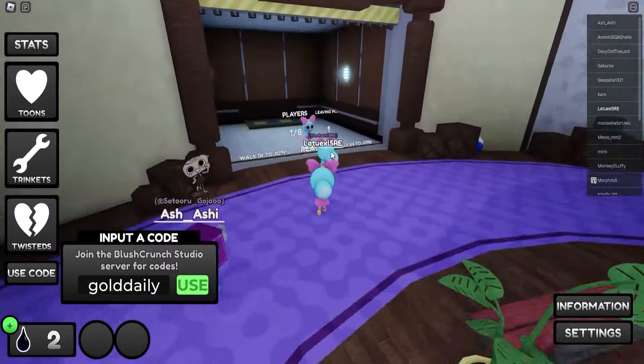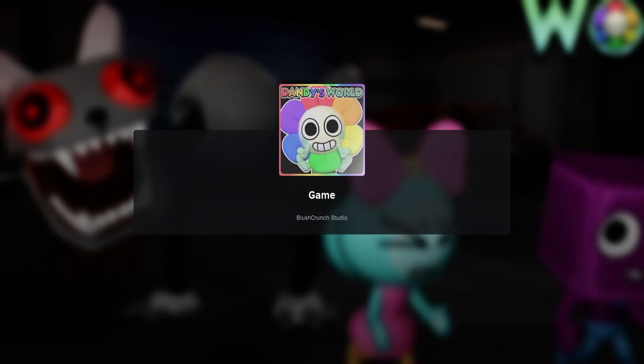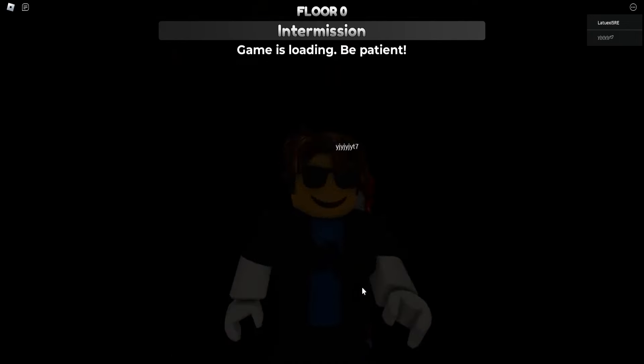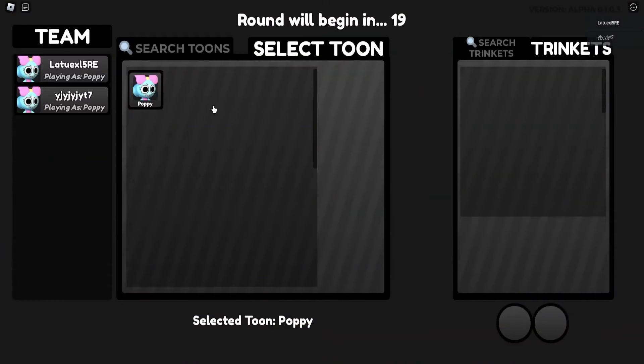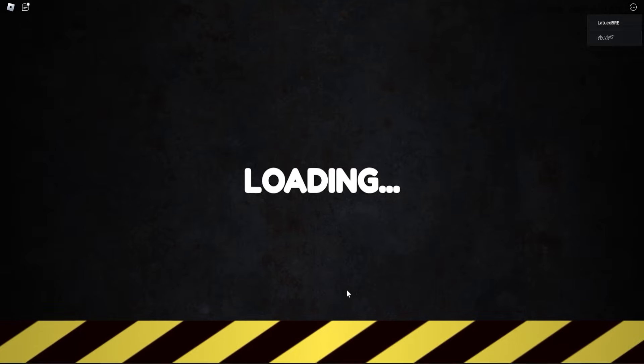Now we're going to start some more gameplay. We joined right on time — it was literally on one second but we made it, so no worries. What I'm going to do right now is show you some tricks. Cool Emoji Game is on top with the bacon — bacon plus cool emoji and you are literally overpowered, and no one will be able to beat you. Let's select Toon because this is the only character we have currently. If you are pro at this game, make sure to help me out and show me some tips and tricks — I would love to know.